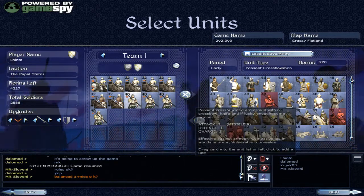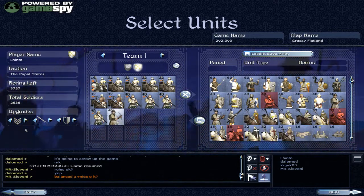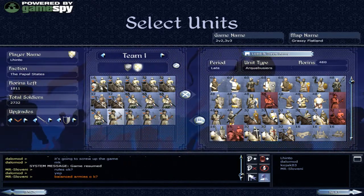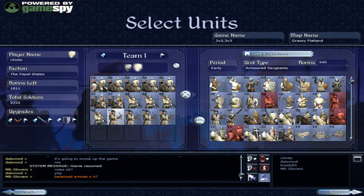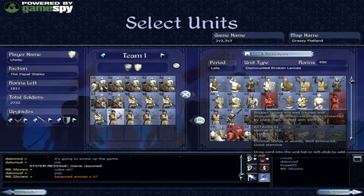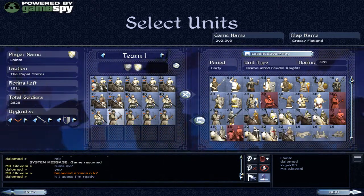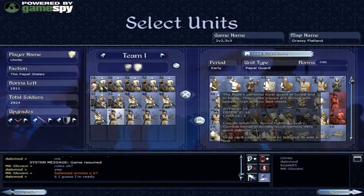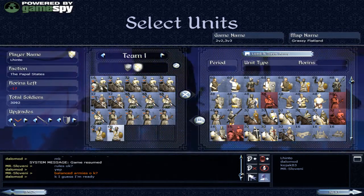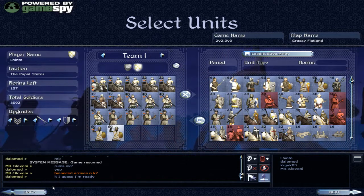I'm debating whether I should just go for regular Peasant Crossbows. I'm going to go with the Pappies Militia. Alright, so that's looking pretty good. Now I will use some infantry - I mean, I have the Swiss Guard. Hard decision. I'm going to go with this Papal Guard. Alright, so that's looking like a pretty balanced army overall.